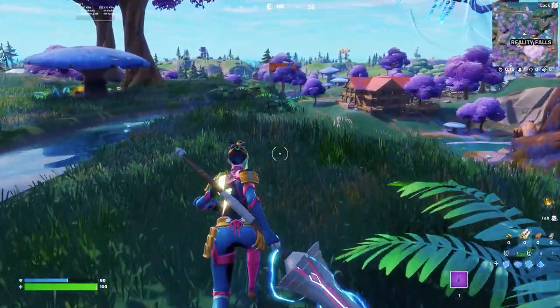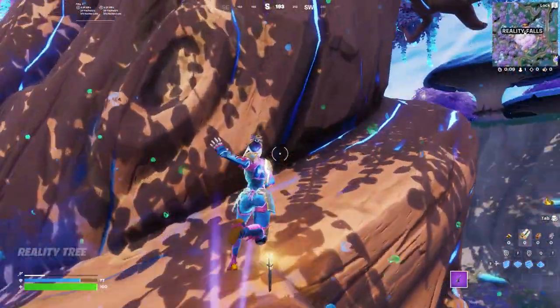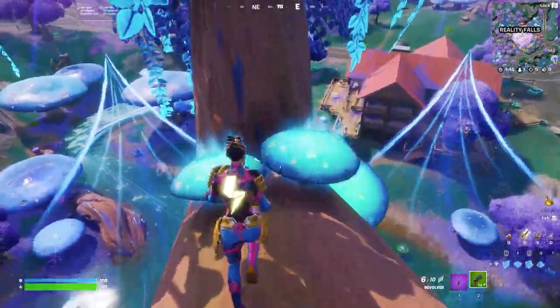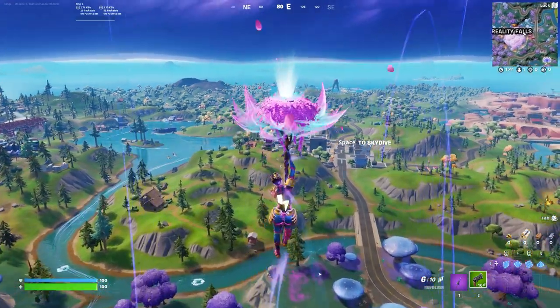Bouncing on them is just as simple — you literally just run over the top of them, and you can use them to get to handy high ground areas like on top of the taller mushrooms or to outplay your opponents. You can even use the Bouncer Mushrooms towards the top of the Reality Fall tree to launch up and get a free Glider redeploy to get around the map faster.